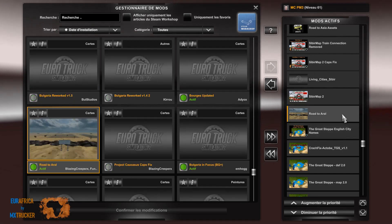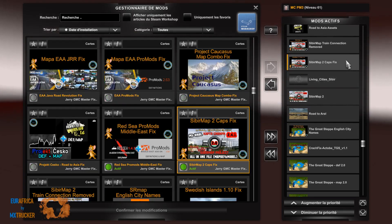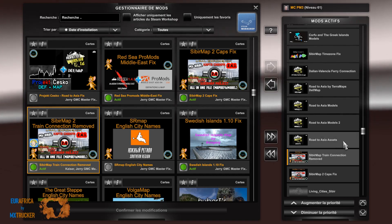Le GridStep English City Name. Retour Oral, Cyber Map, Living City, Cyber Map, Caps Fix pour traduire les noms en anglais. Ici c'est le Train Connection Remove pour régler un problème de train — parfois on reste un quart d'heure derrière les barrières.